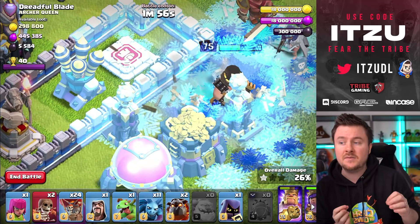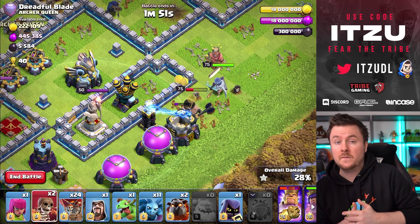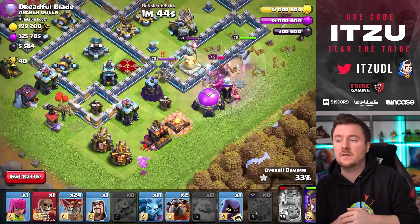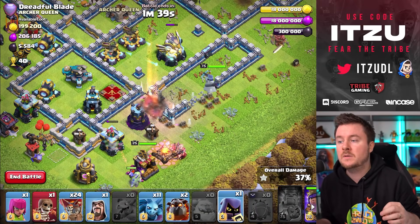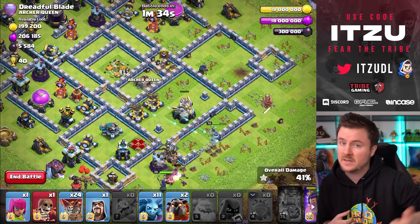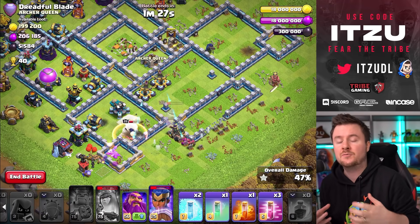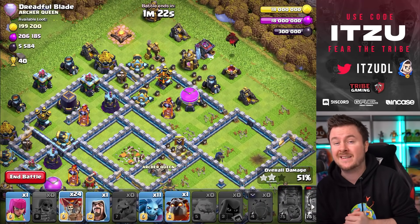In addition to that, we can combine this with Scattershots and other high value defenses. If you have a ton of Sweepers left, sometimes you want to go for those as well. My go-to is always go for enemy heroes because it makes things simpler. We're using all of our heroes together — I really like having the Royal Champion, King, and Queen together. I'm always bringing two Super Wall Breakers and one Ice Golem for a really heavy push.